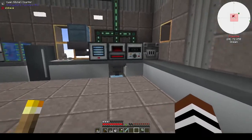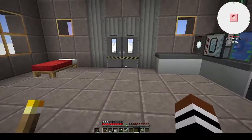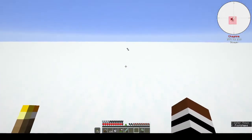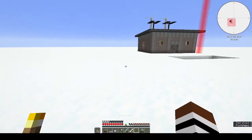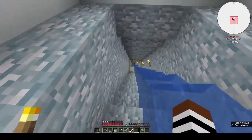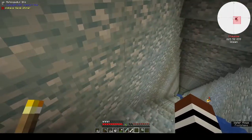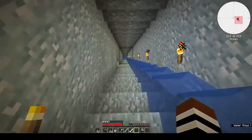I blocked off the door here because I only need one way in and out. I was killed by an upstart — a baby zombie in armor that just would not be killed — it killed me twice, so there's my death marker. I mined all the way down to bedrock and put some water down here so it can generate squid, so I can get squid ink.